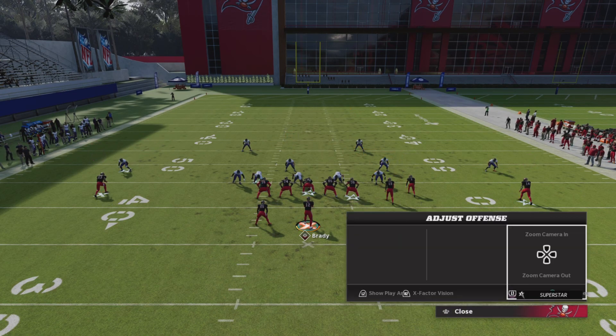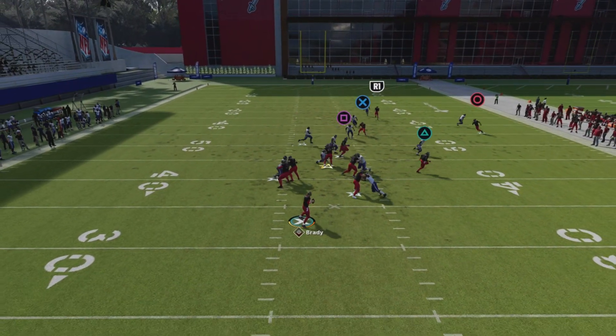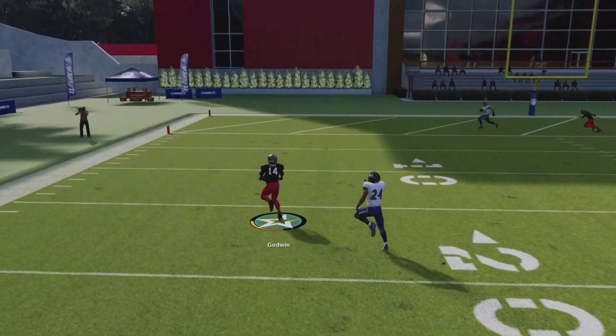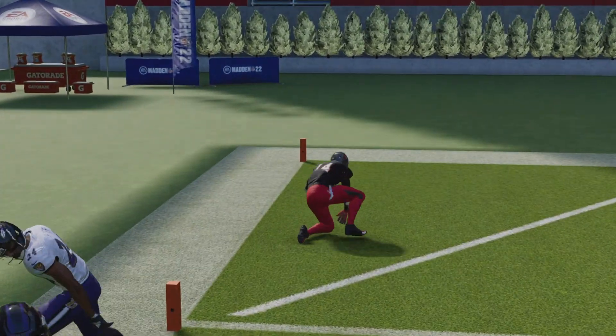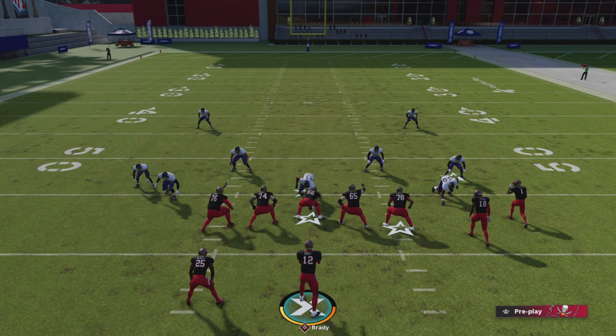That's all you have to do for this play — make the right reads. Notice when the CPU is dropping down on that curl and when they're sticking with the double move, go ahead low-ball that curl route and you should get a completion every single time. As y'all can clearly see, in match coverage that double move absolutely kills it — as long as you get enough time you're going to be able to throw that dot every single time. Let's hop into the next play.